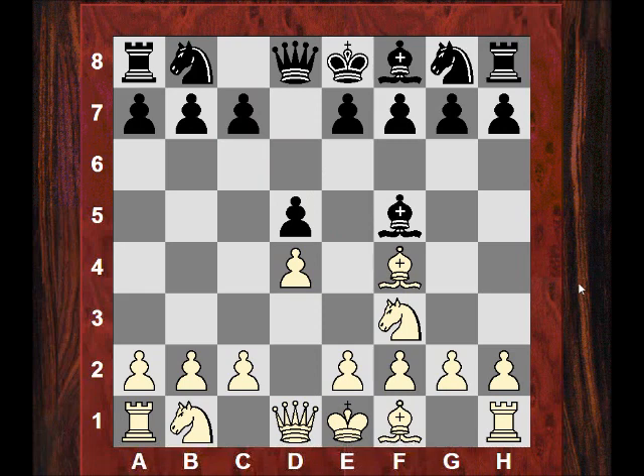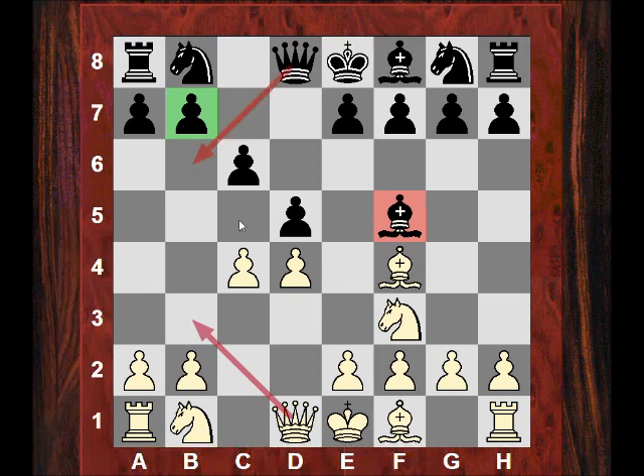He plays c6, so I know Nc6 is going to be ruled out and I'm not so concerned about frontal pressure on my d-pawn. I venture the move c4 because I want to play something like Qb3 and expose the fact the bishop isn't defending b7. On Qb6 I was thinking c5, accept the double pawns, then play for b4, b5 later.